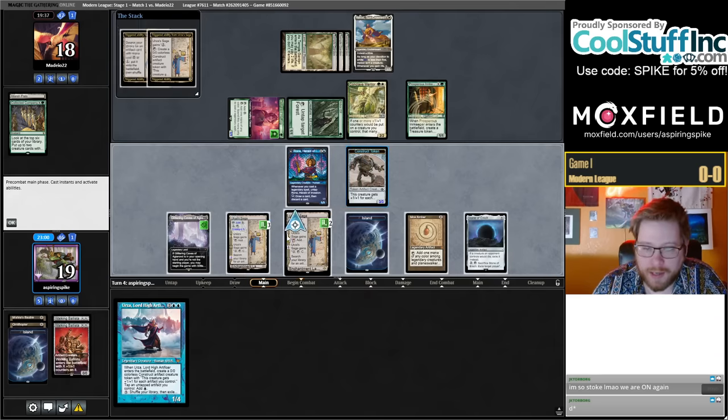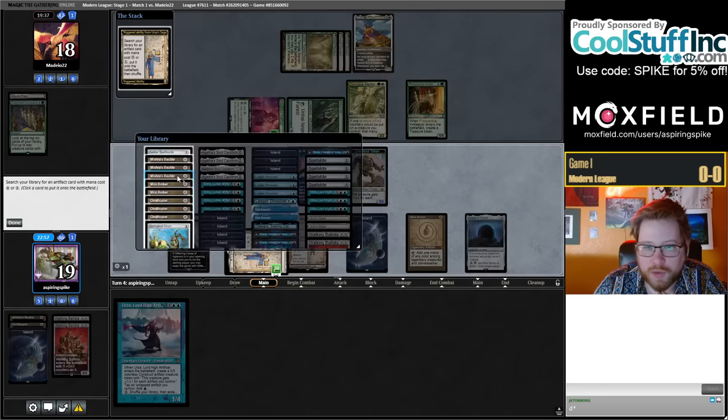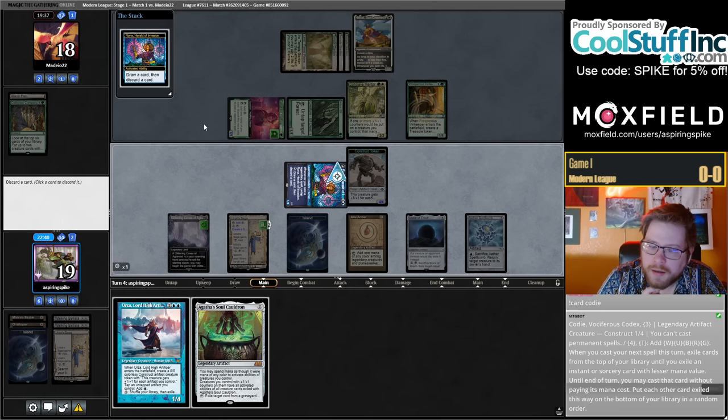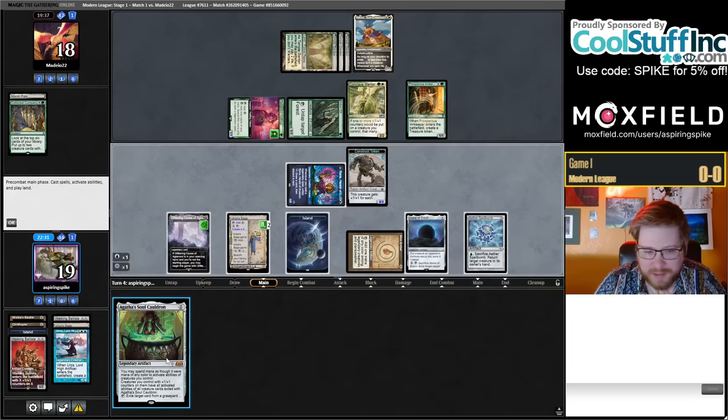Seems like I should be just floating a mana here, casting Urza, can make another Saga token. Probably getting my Aether Spellbomb. But I could also turn my stuff into an Urza — it might still be better to cast the Urza though. Actually I don't think it is. Let's do that.